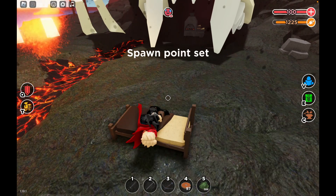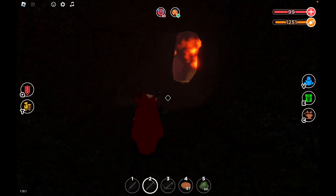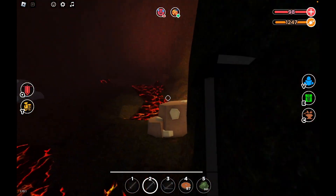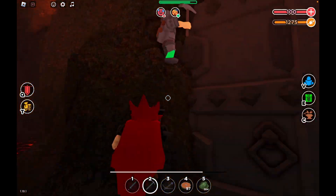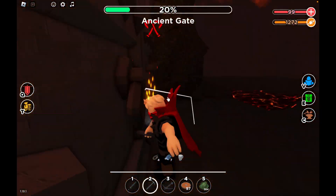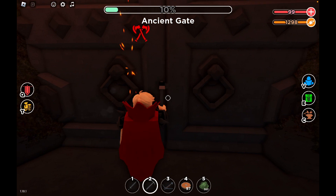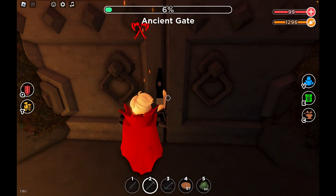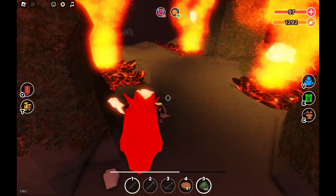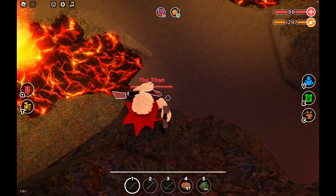Now that we are here, I'm nearly positive the boss will spawn this time. If it doesn't spawn I will be so mad. For this strat, what you want to do is get the boss and then jump over here — from this position you can hit the boss but he can't get you.